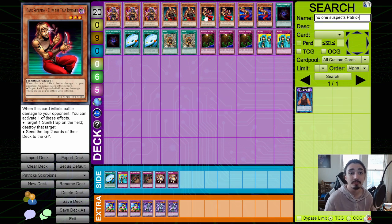The other card is one of the newer ones — Dark Scorpion Cliff the Trap Remover. He's really cool because he gets to target a spell or trap card on the field and destroy it, so he's your spell/trap removal. He also has the Don Zaloog effect that allows you to mill off the top two cards of your opponent's deck.